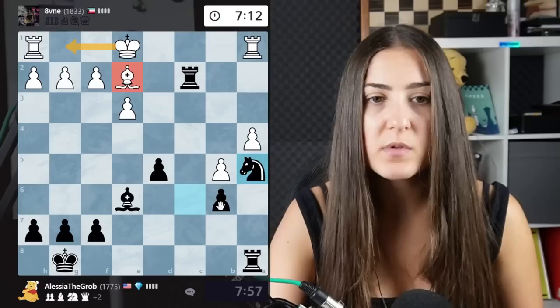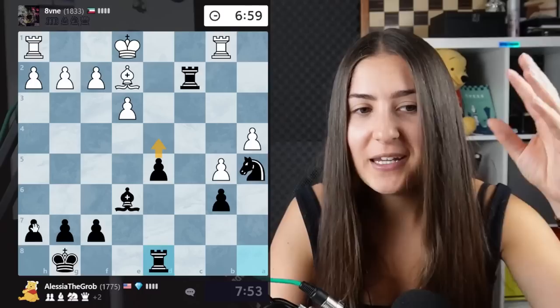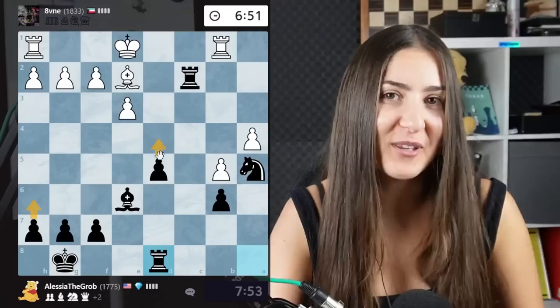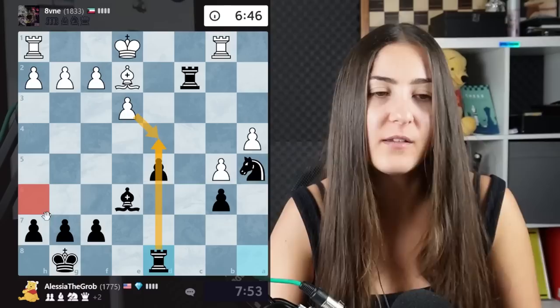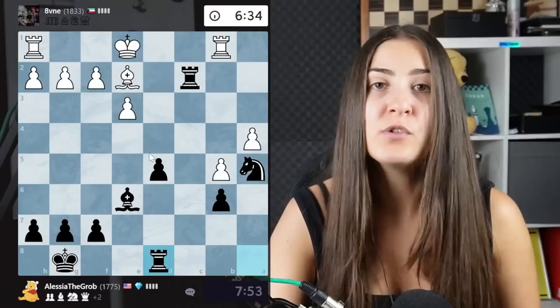Let's go with the knight here because I want to push and then go there. They cannot castle because they lose another piece, so they have to stay with the king in the middle of the board. I'll bring a rook, preparing this move. I have to pay attention not to get a checkmate on the back rank. I'll first open up the center and always keep an eye on it, because it's more urgent to remove this pawn since that activates my bishop.